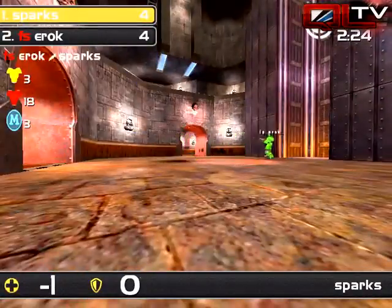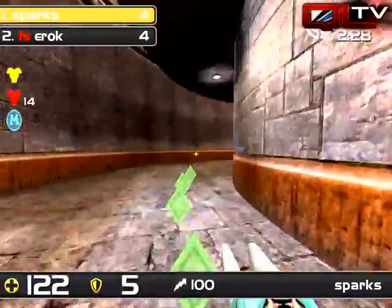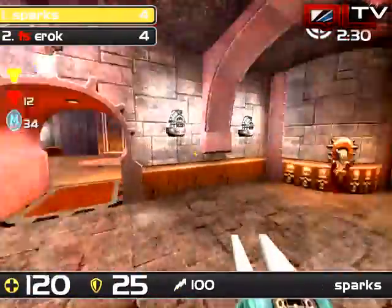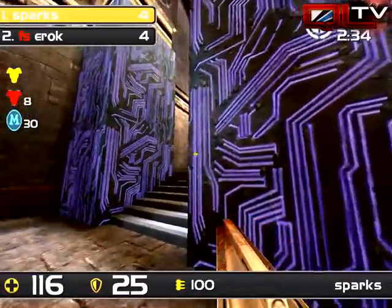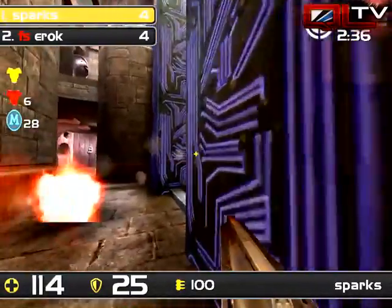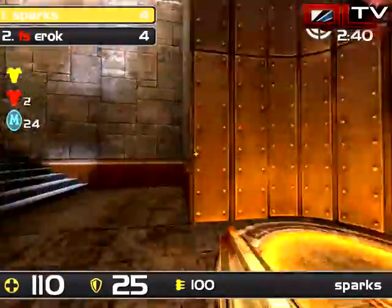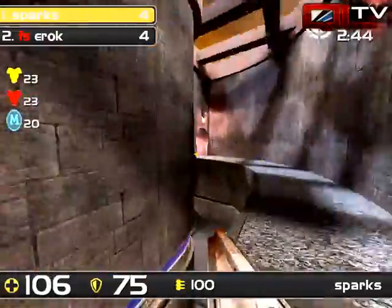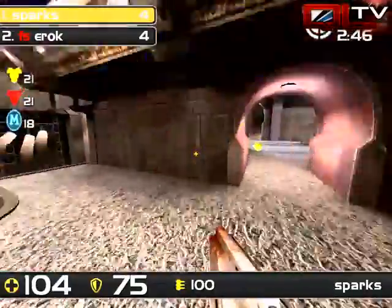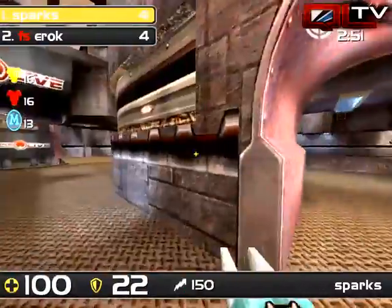He didn't even break 100 health, but he picks up the red armor, which means he'll be able to challenge and take this mega. Sparks tries to delay — oh, look at the delay on the mega. Sparks saw it, trying to delay, and does not get hit by that splash. Very nice awareness. Red armor goes to Eric. Sparks picks up yellow but isn't really in a position to challenge yet — he doesn't have the weapons. He's going for a rail.